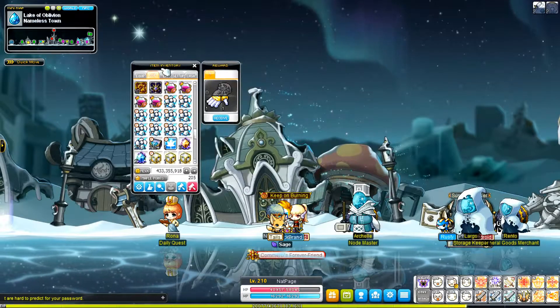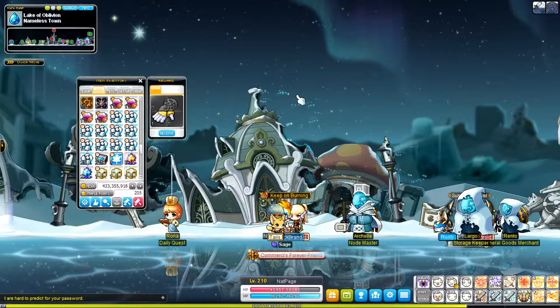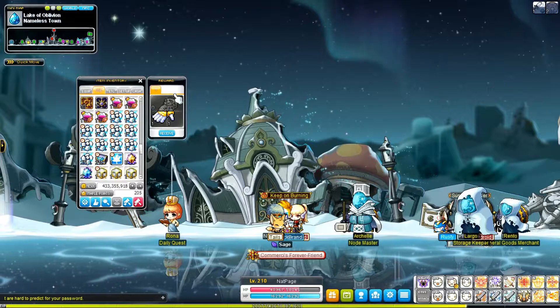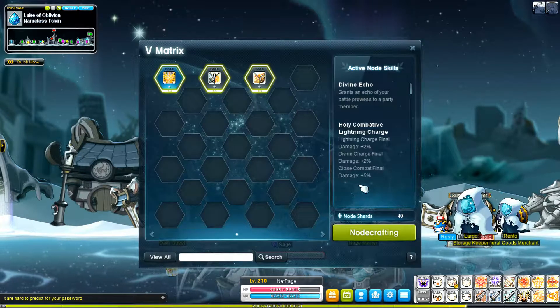I'm going to show you guys how to get your fifth drop skill really quickly. You have to be level 200, do the pre-quest, make sure you stock up on a lot of node stones, come to Arcane River, talk to the node master, and go to node crafting.